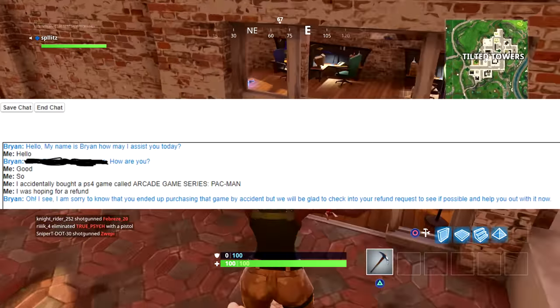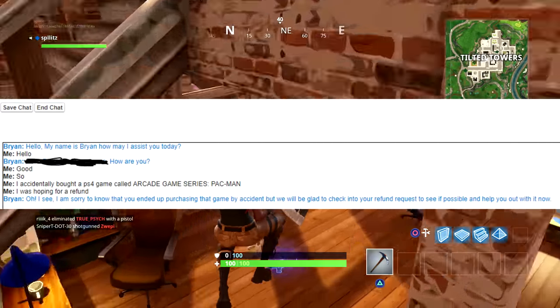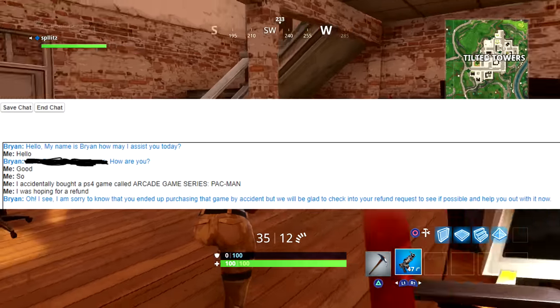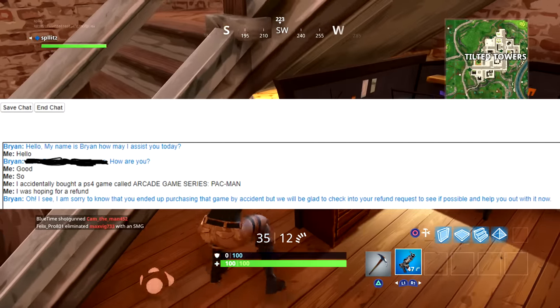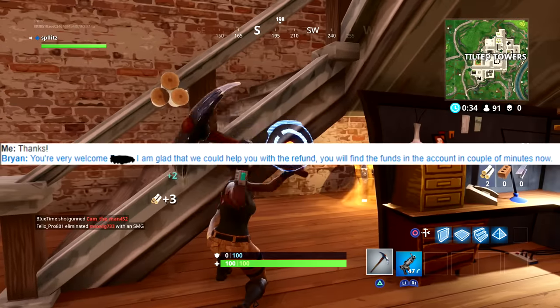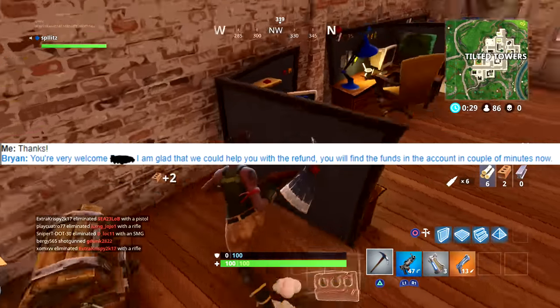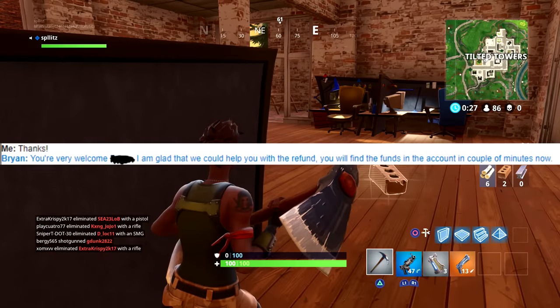Make sure you give them the name of the game, and they'll check your account to give you the full refund. Once you do all that, in my situation the full refund was processed in just minutes — it's actually a fast process.